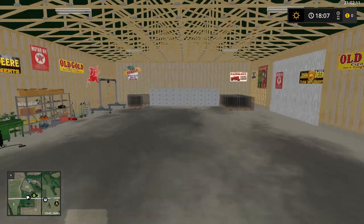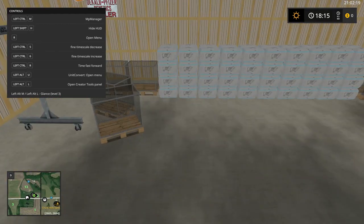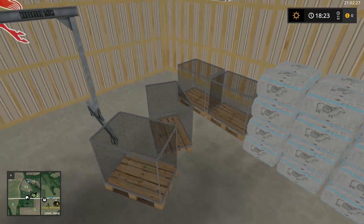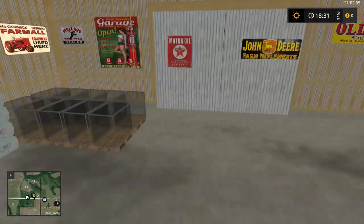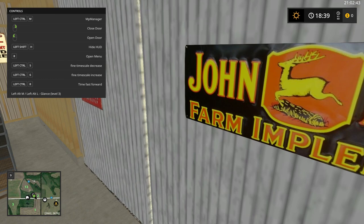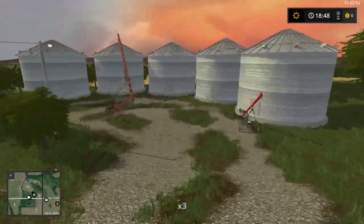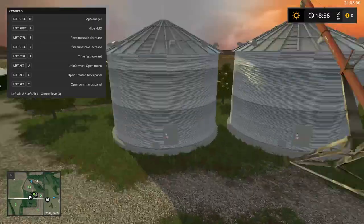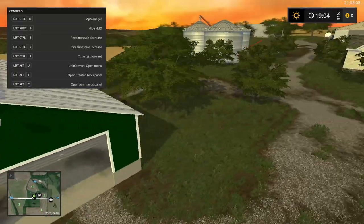This is something I find really cool: whenever your sheep have wool they produce, it will not look like this — they will individually come off and load into these bales, and they will all line up in a stack all along this wall, right here. I think that is very neat. That is something FS19 never did to my knowledge. I'm a big fan of FS17 so far; I just started playing it.